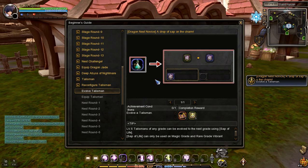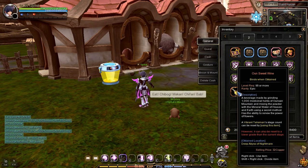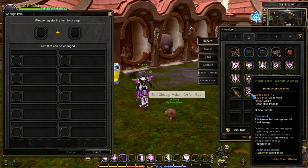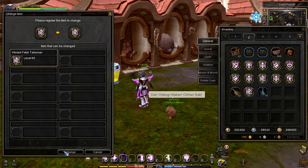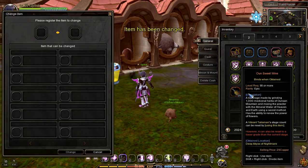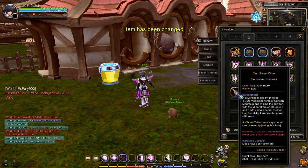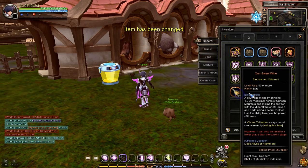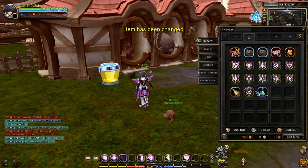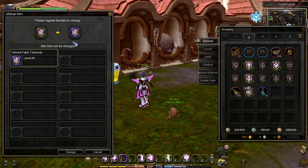The next task is to re-roll a Vibrant Talisman using an Unidentified Vibrant Talisman: right-click the Unidentified Vibrant Talisman, right-click on the Vibrant Talisman, then press Change to re-roll its stage. After that, the next task is to evolve a Magic Vibrant Talisman to Rare Grade — first re-roll it to Stage 5 using Oun Sweet Wine, then right-click the Sap of Life, right-click the Stage 5 Vibrant Talisman, and press Change to evolve it.